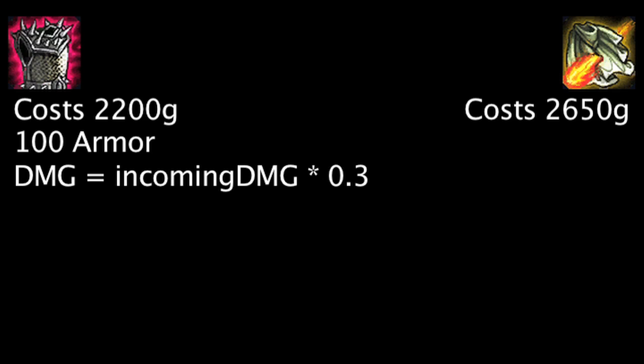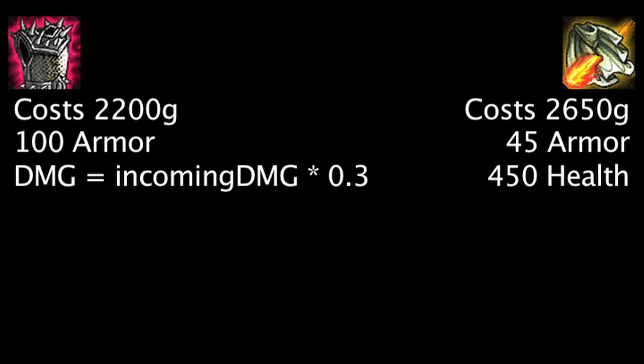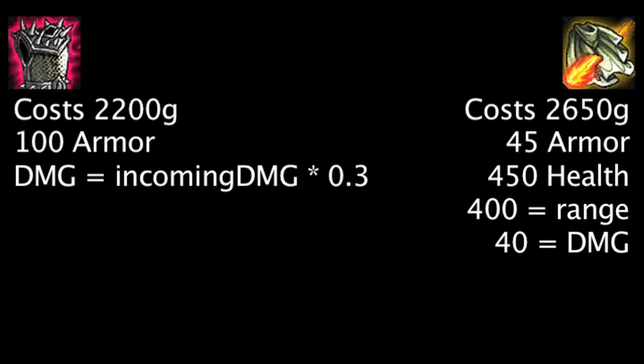Sunfire Cape costs 2650 gold and will grant 45 armor and 450 health. Any enemy unit within 400 units of the Sunfire Cape champion will be dealt 40 magic damage per second.